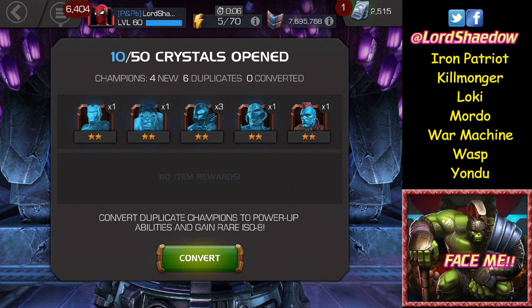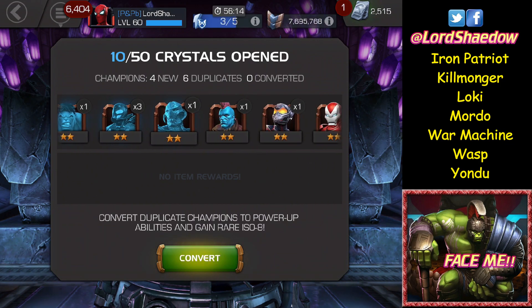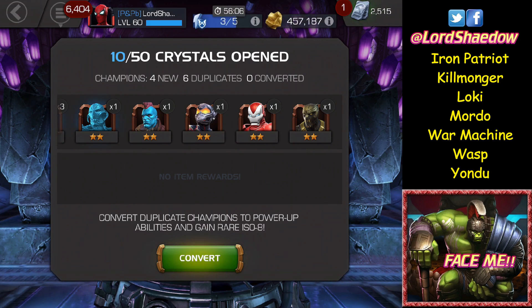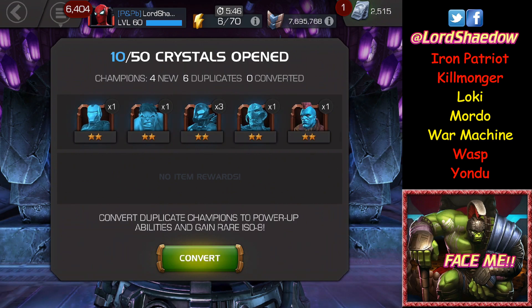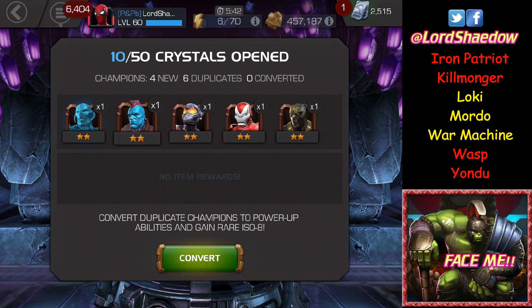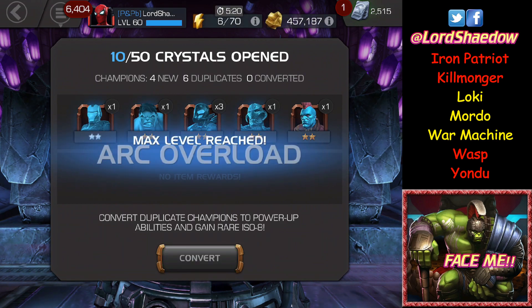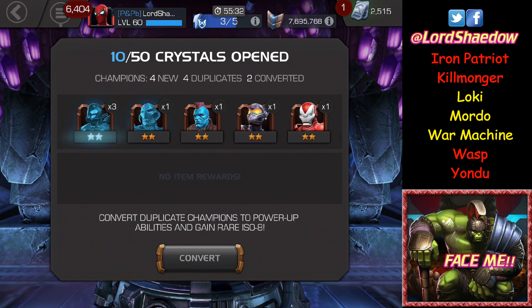I see four new, so that's four out of those seven. Let's see who we got — we got Wasp, we got Iron Patriot, and we've got Killmonger. It said four new but I only see three... oh, Yondu — because he's blue, he looked kind of like Ultron, so it looked like a dupe. Don't mind me. So Yondu, Wasp, Iron Patriot, and Killmonger.